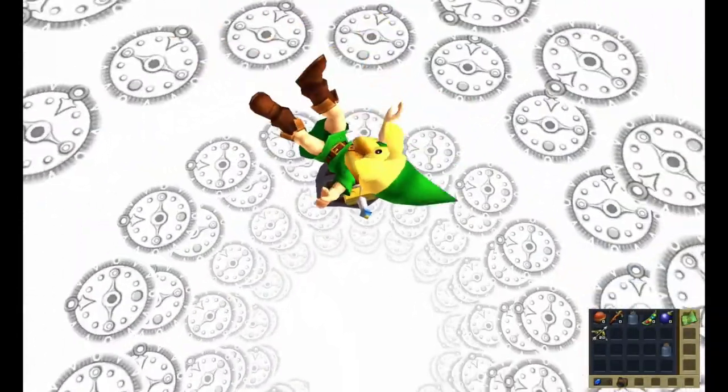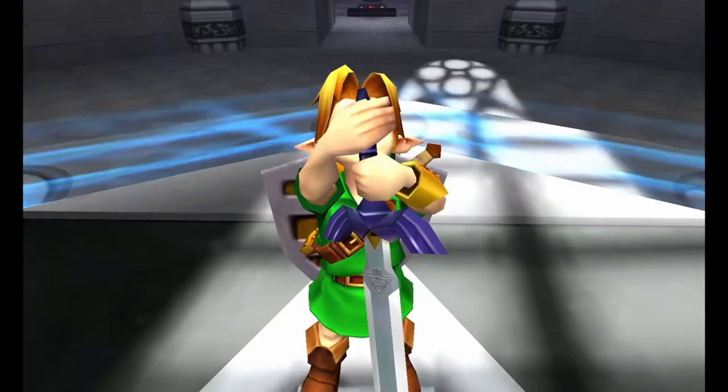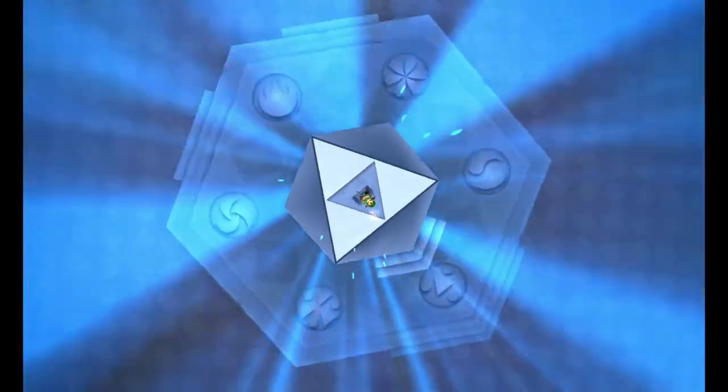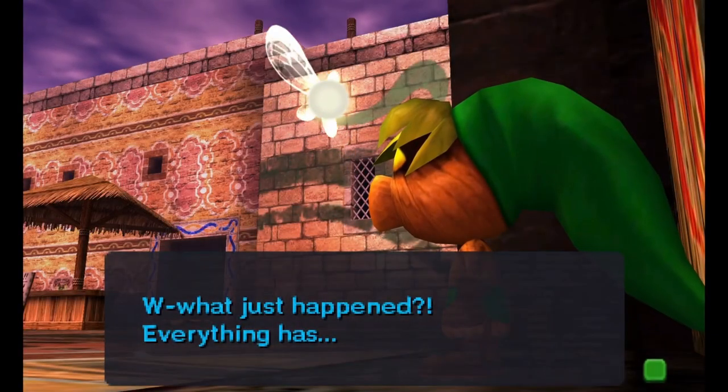Many Zelda games use time travel to some extent, yet each time something changes about how it works. Sometimes Link goes to the future, sometimes to the past, and very often both. Majora's Mask is a bit different, though, since Link relives the exact same three days over and over.